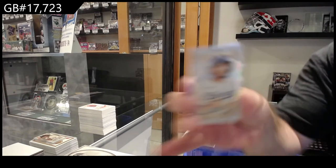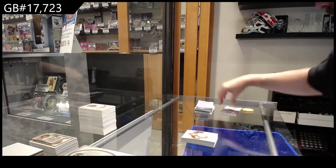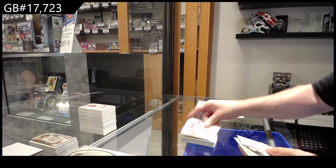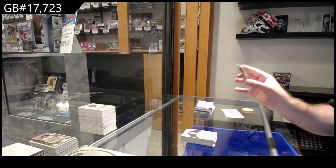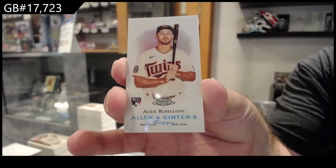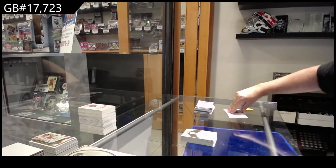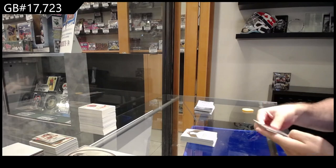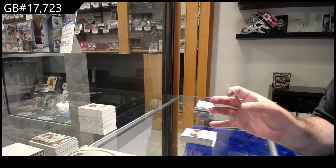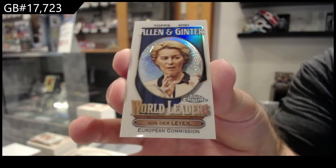A mini of Martinez for the Red Sox. We've got a Turner for the Dodgers. We've got a Kirilov mini rookie for the Twins — that's a cool one. We've got a World Leaders of Ursula von der Leyen.